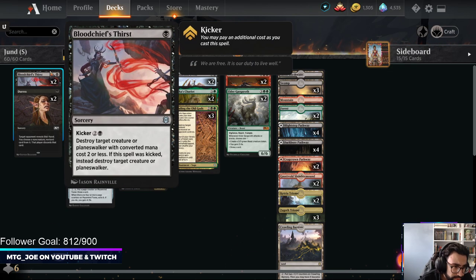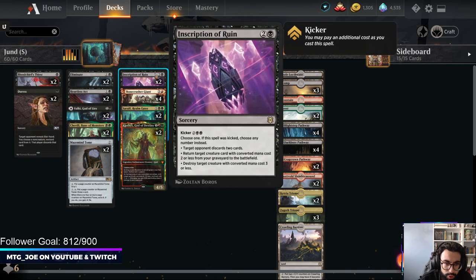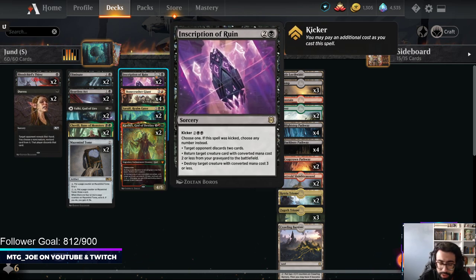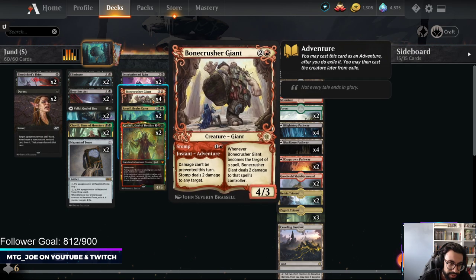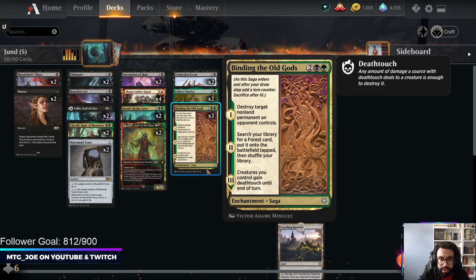For removal we've got Blood Chief's Thirst, Eliminate, Heartless Act, and Inscription of Ruins — another card that's really flexible in this type of deck. You can kill something with it if you need to, force an opponent like Sultai to discard two cards, or reanimate one of your creatures with three CMC or less, which hits all of these cards. Binding of the Old Gods ramps us as well as destroys things, and we have a couple Extinction Events in the main.